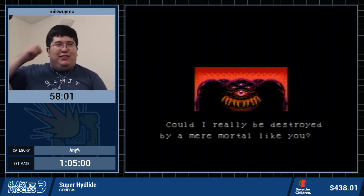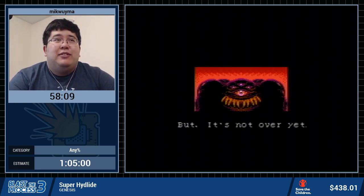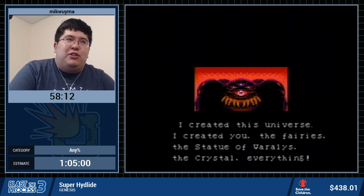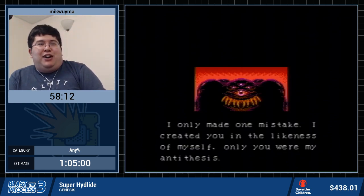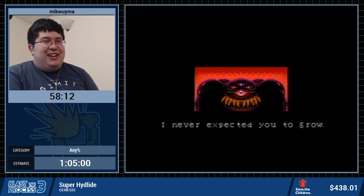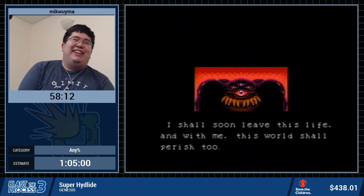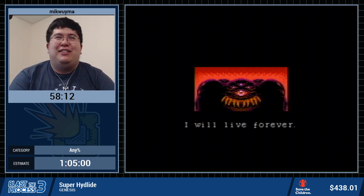The ending to this game is pretty great — it's a pretty great twist. My run was about 57:40, and my best marathon time is like 53 minutes, which is very RNG dependent. Kaizak created this universe — created the fairies, the statue of Morales, the crystal, everything. 'I only made one mistake — I created you in the likeness of myself. Only you are my antithesis.' So yes — this game is basically saying that Kaizak is God or the creator, and you are the devil. Because Hylide things — Super Hylide things. And the ending just gets even more nonsensical.